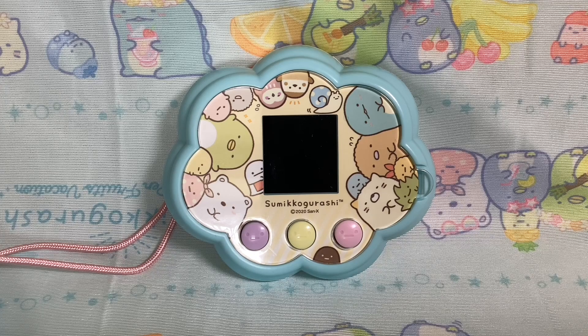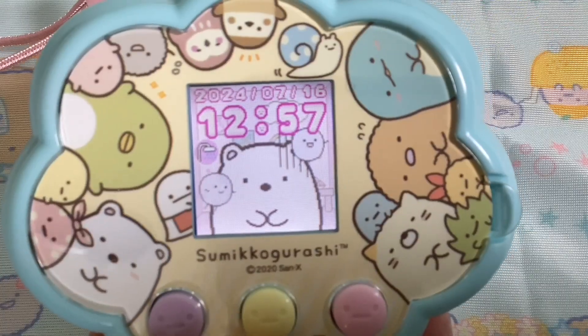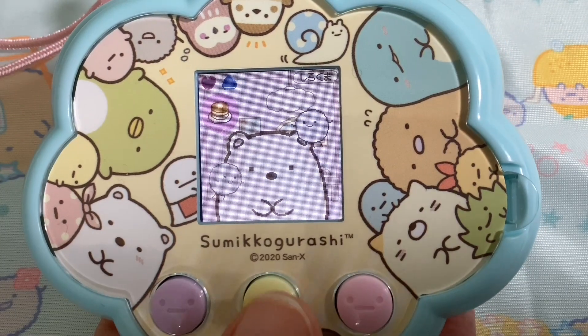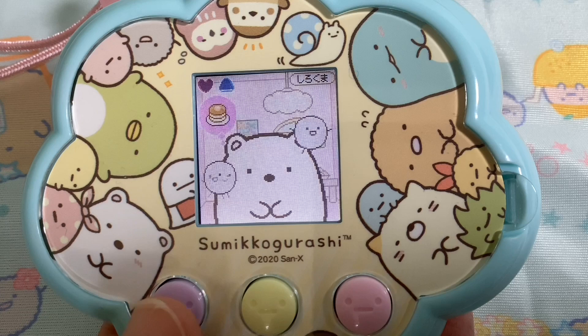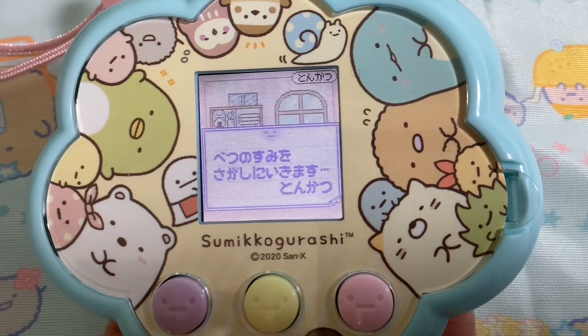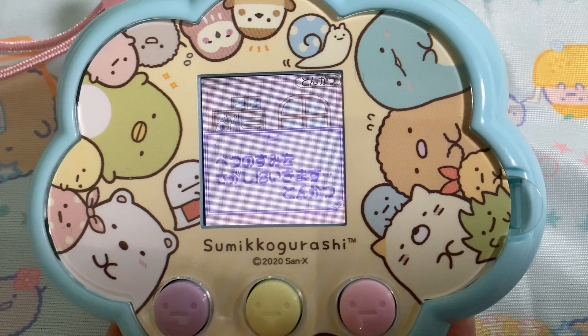Does it bother them when they get dust sprites? Well, if you don't clean them they get bigger and bigger until you can't even see anything on the screen - it's quite funny when they get really big. You can see the dust sprites straight away. He also wants feeding, but first we're going to get Totatsuko back because he's left this note here.